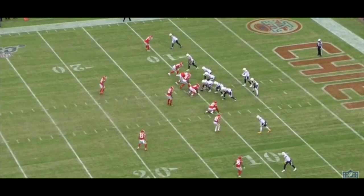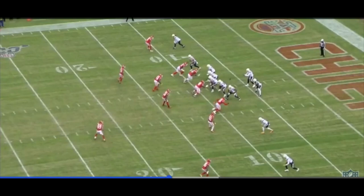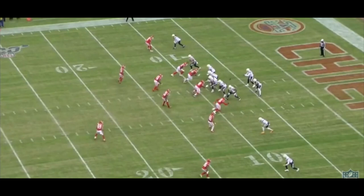Immediately after Rivers adjusts, the Chiefs jump and change positions at the snap. The Chiefs are actually in Cover 3 — they have a high safety covering the center portion, and the cornerbacks are now drifting back and covering the far ends of the field. Nobody's blitzing at all; it's just the four linemen attacking the quarterback. It's completely and utterly different from what Rivers had read.